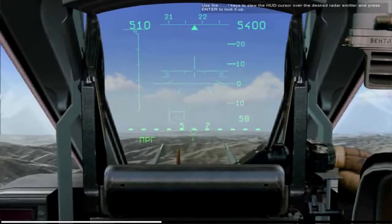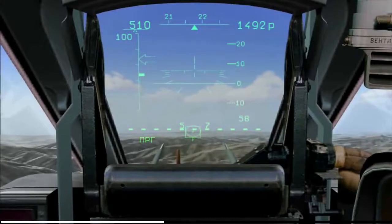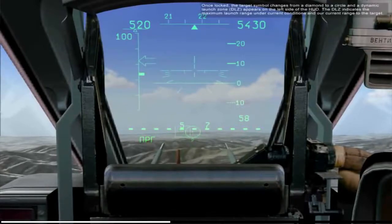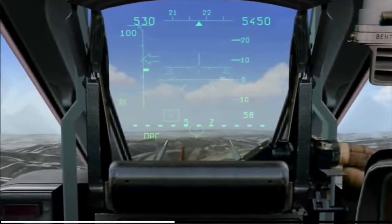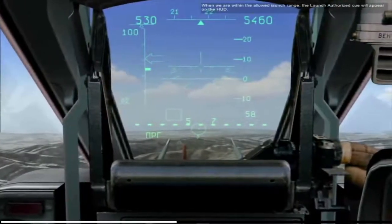Use the semicolon, period, comma, and slash keys to slew the HUD cursor over the desired radar emitter, then press Enter to lock it up. Once locked, the target symbol changes from a diamond to a circle, and the dynamic launch zone appears on the left side of the HUD. The DLZ indicates the maximum launch range under current conditions and our current range to the target.